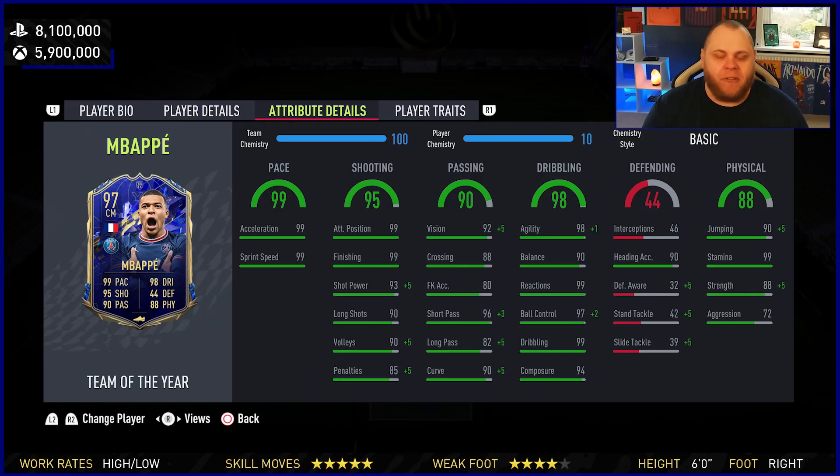Kylian Mbappe: high-low work rates, five-star skills, and a four-star weak foot. As for the attributes — what kind of chem styles do you put on these Team of the Year cards? Because there aren't many chem styles that are going to make even the slightest bit of difference to these cards.